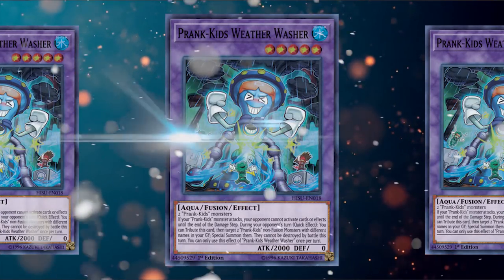An obvious one is Prank-Kids Weather Washer — people have been playing this as a Super Poly target since 2018. It only needs two Prank-Kids monsters. The reason Weather Washer is better than the Rocket is because it has a relevant effect — similar to Aratama's Keeper of Boundaries — whenever a Prank-Kids monster attacks. In a Prank-Kids mirror match, the Rocket might be slightly better due to its effect, but generally Weather Washer is preferred.